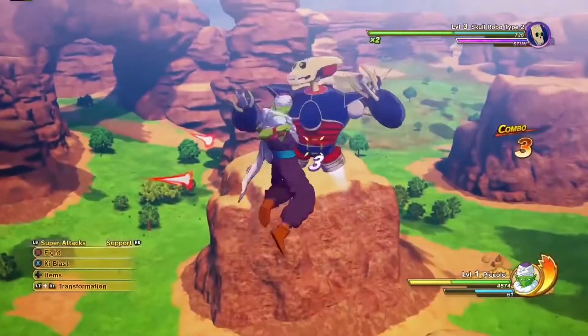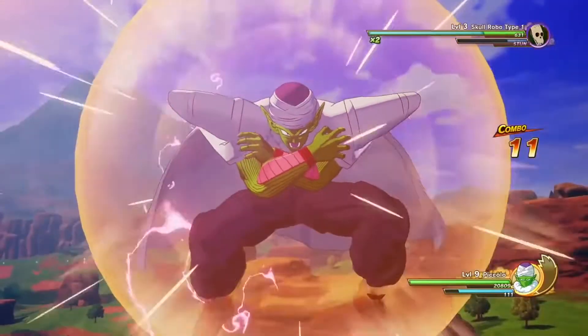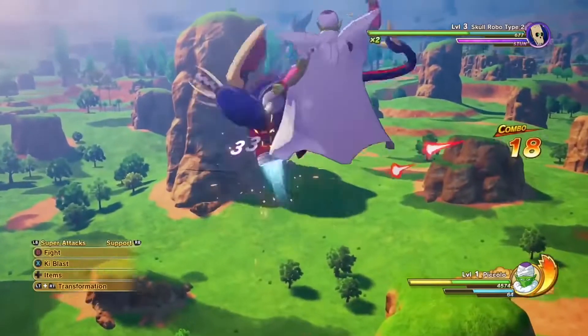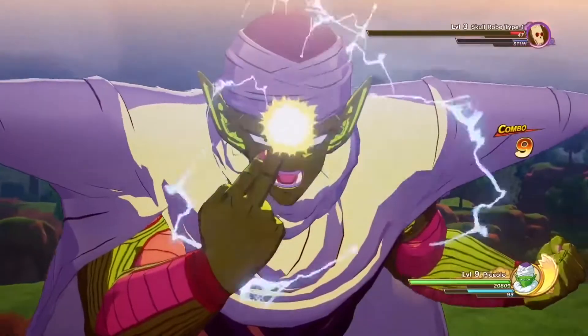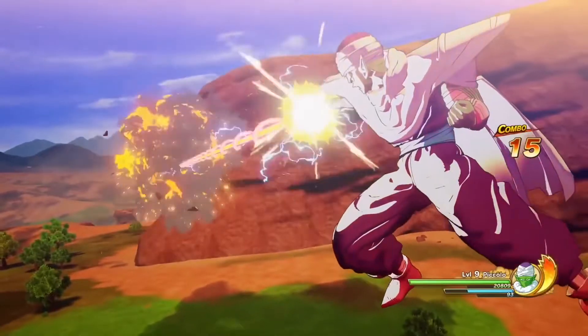Piccolo has high health and good defense against Ki attacks. With the Explosive Wave, he can create a wide-range blast around himself. This is very useful when there are multiple enemies crowding your space. His iconic Special Beam Cannon is, of course, a very powerful special move.